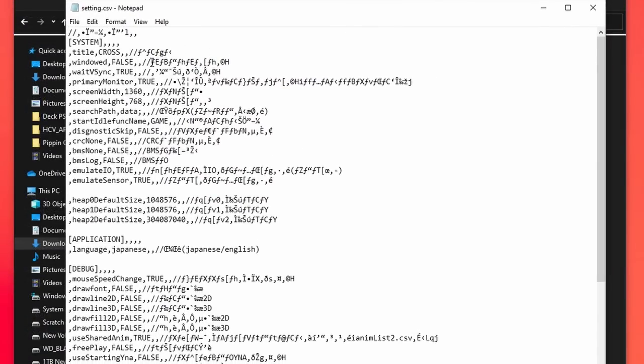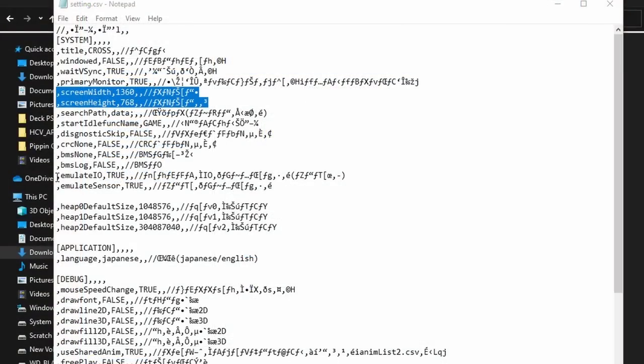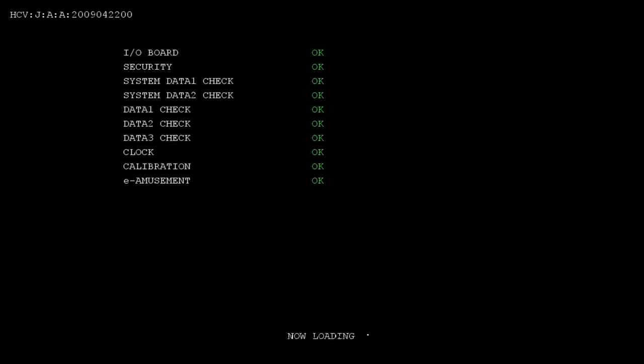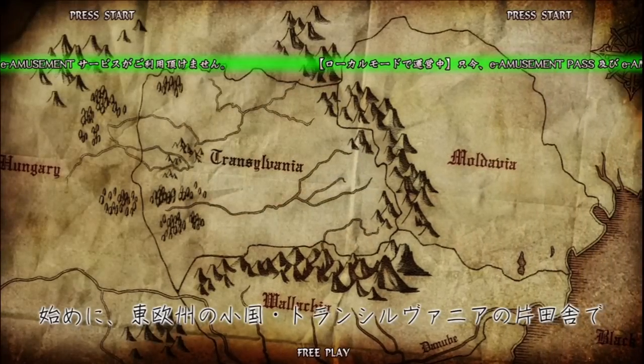And settings.csv is going to be how we actually get this running. Open it in Notepad and you'll see a lot of settings. You'll see the title is 'Cross' — that must be the development name of Castlevania: The Arcade, which does make sense. You'll also see that it needs to run in 1360 by 768 resolution, which is not a common resolution most graphics cards or monitors support. I have an Nvidia card, so I go into Nvidia Control Panel and create a custom resolution matching the data in that file. At the bottom of the first heading in settings, you'll see 'emulate IO' and 'emulate sensor' — we need to set both of those to true, or else the IR board check will not come back okay.